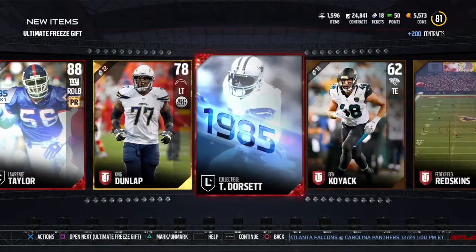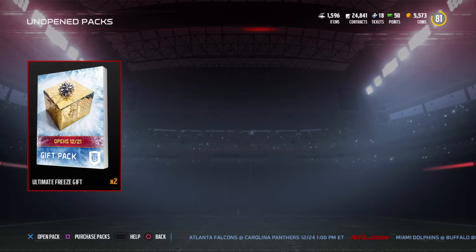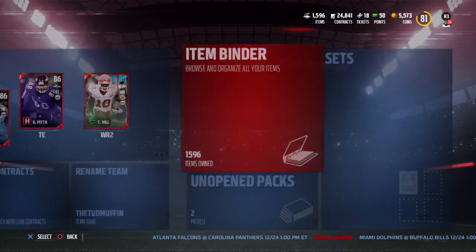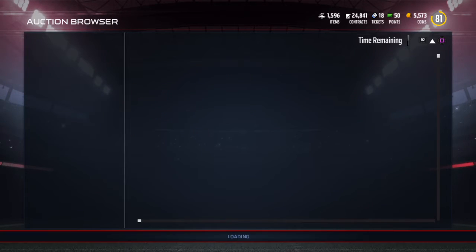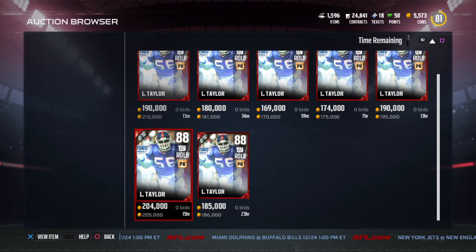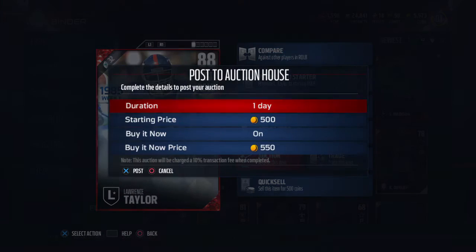We do get a really nice Lawrence Taylor. I'm not sure if you're guaranteed to get one of these elite 88 overalls. Let's go check what that Lawrence Taylor goes for on the marketplace before we open the others. Yeah, that's a nice card — 170k roughly. So we're going to throw that up before it loses value. That's probably about a 190k pack that we just opened — pretty awesome value. Thank you EA for that.